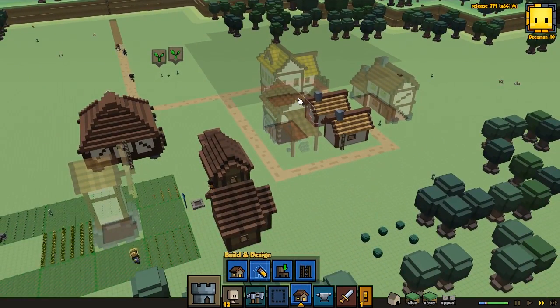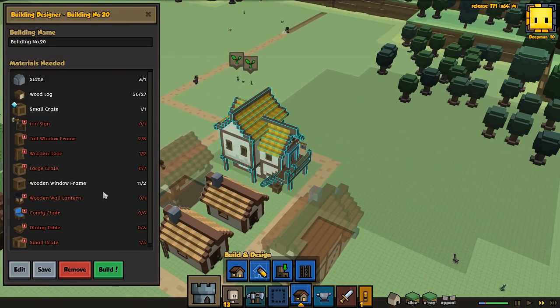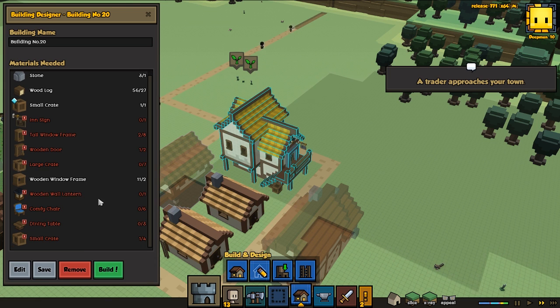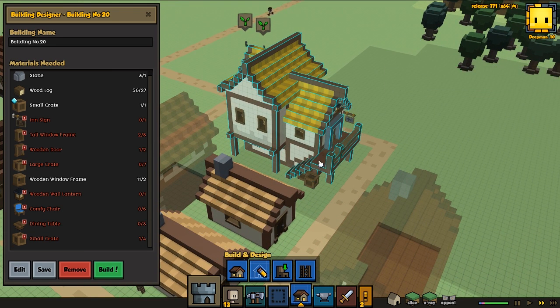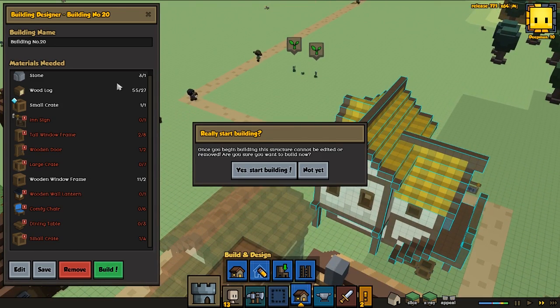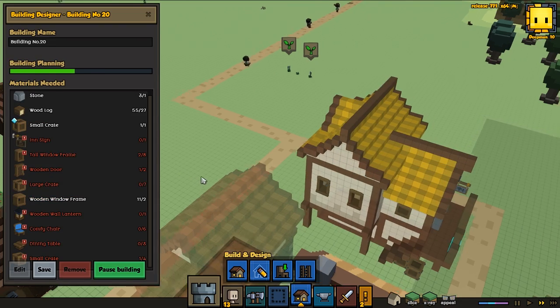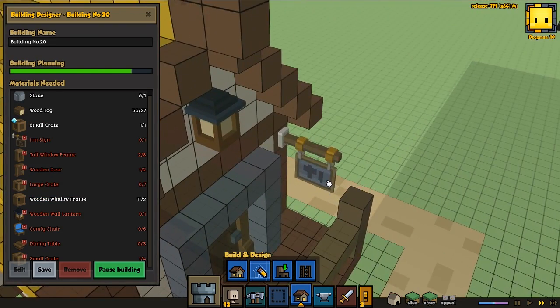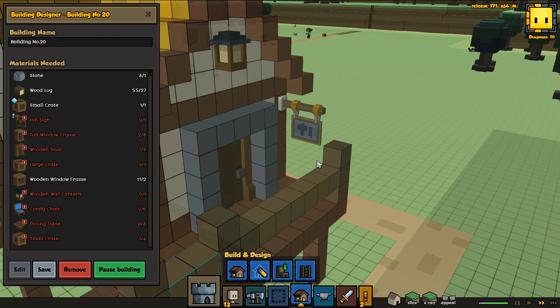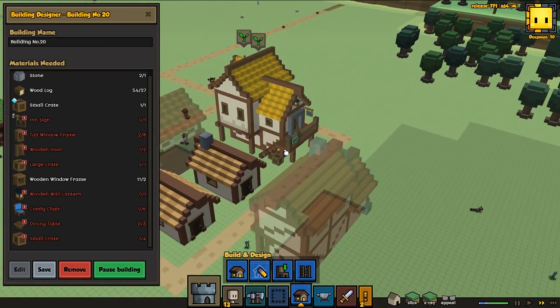We have a couple of different houses we can build now, and I'm kind of leaning towards doing the tavern — it should be a fairly good build and will be a nice place. We do have the stone and wood for it, but it's gonna take quite a lot of wood to craft all these different things. And one of you guys asked about the sign — we used a mason sign for the tavern because they actually added the wrong model for it. I made a bug report and it's gonna be fixed pretty soon.